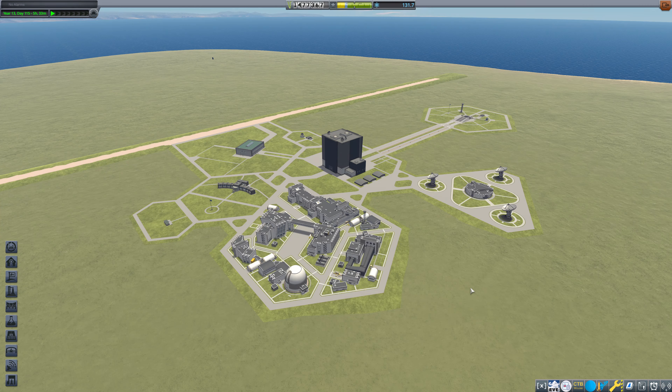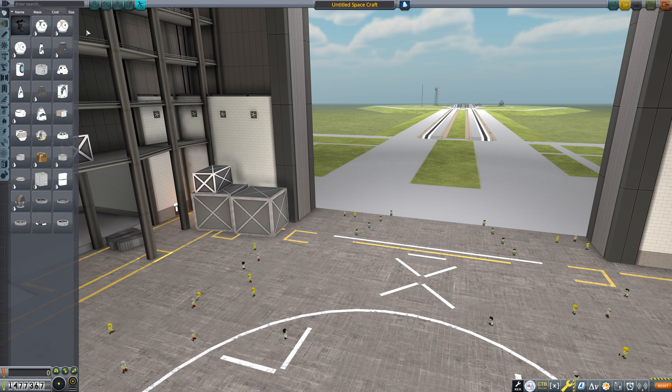Hello, everybody, and welcome back to Kerbal Space Program, where last episode we got halfway done with completing our tanker ship, and we're going to do the other half at this time. So we should be able to get this done relatively quickly, especially if we don't forget to bring Bill along.